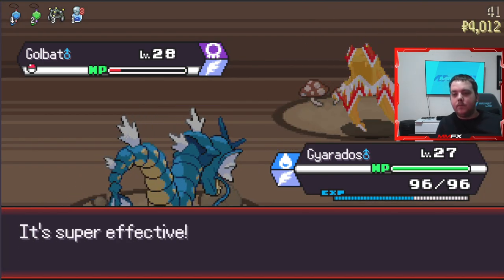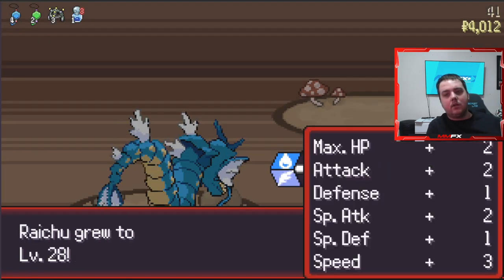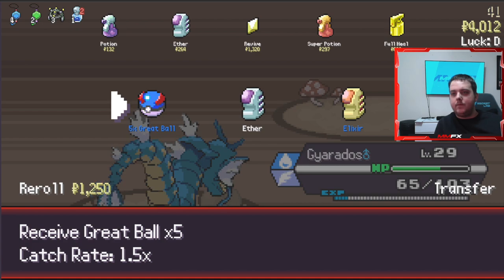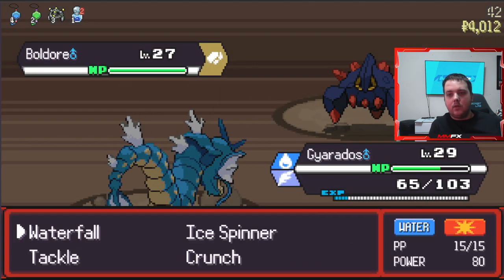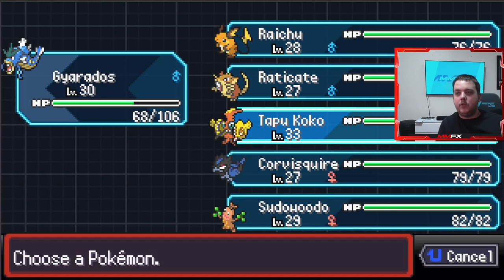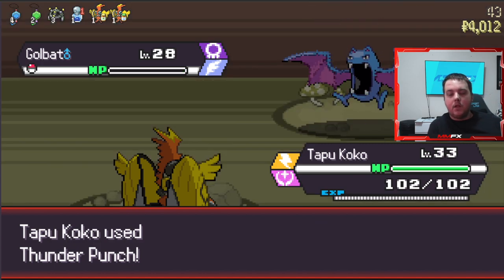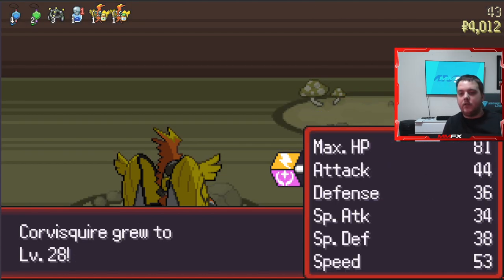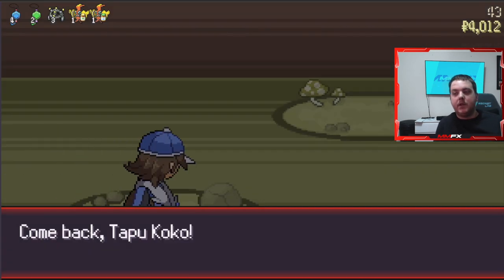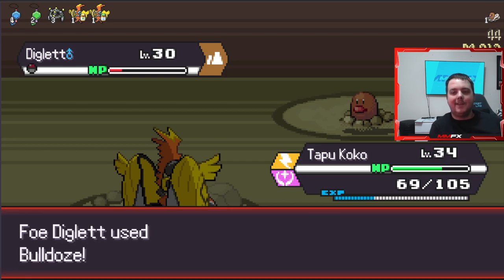Ice Spinner should kill - oh it didn't. That's interesting, it should have killed. Sucker Punch is also massive - we'll take that. Great Balls. It'll probably have Sturdy - no it doesn't. This is decent; we have a good standpoint for a team. I do want to do more with Tapu Koko because it's going to be huge for taking down Eternatus. I have won it twice now, and sometimes when I'm just randomly playing I get to the end and finish it off.